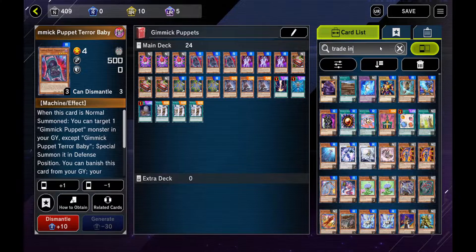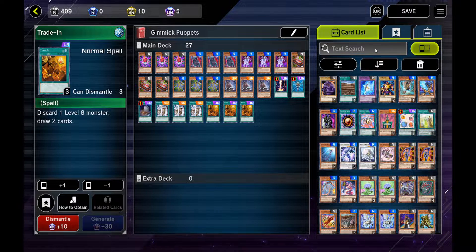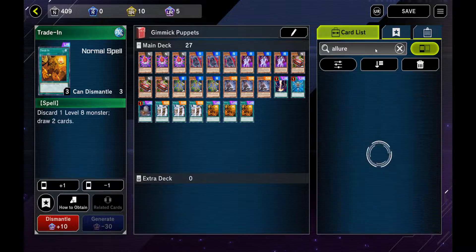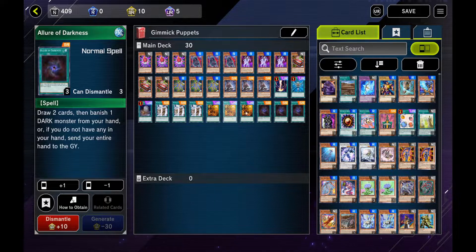For draw power you want Trade-Ins, because obviously they're all level 8. And since these are all Dark Attribute Gimmick Puppets, you can run Alert of Darkness. This alone gives you pretty good consistency; you shouldn't run into that many issues.